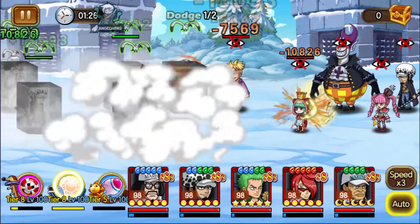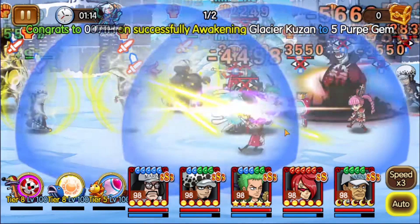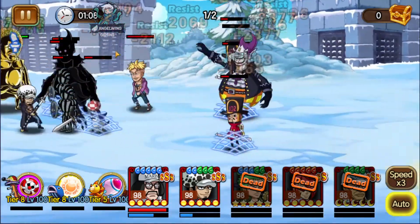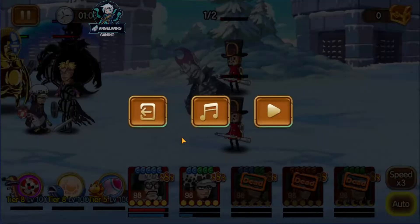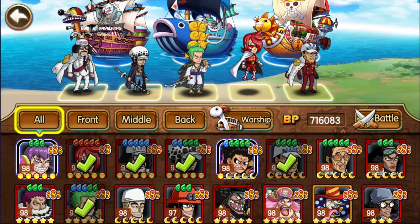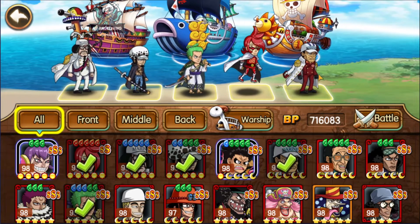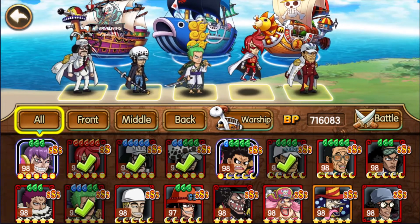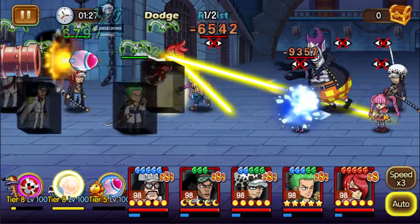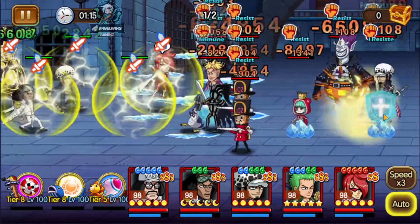I'm trying different combinations with the characters I have right now. I want Zoro Wano to destroy all of their HP — as you can see they are losing most of their HP because of Zoro. We need the silence and the damage dealer, those two things. What you can do is remove Akainu and add Kuzan to slow their attacks and movements, which will make them easier to kill.